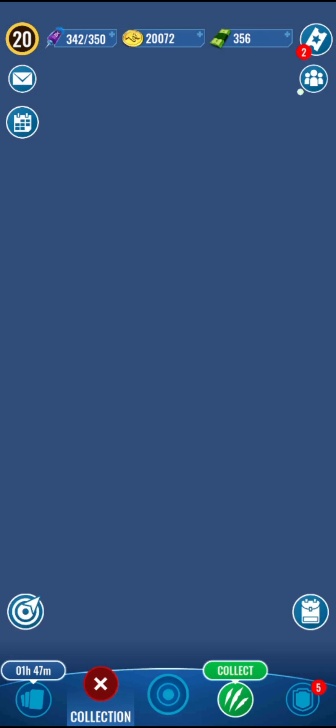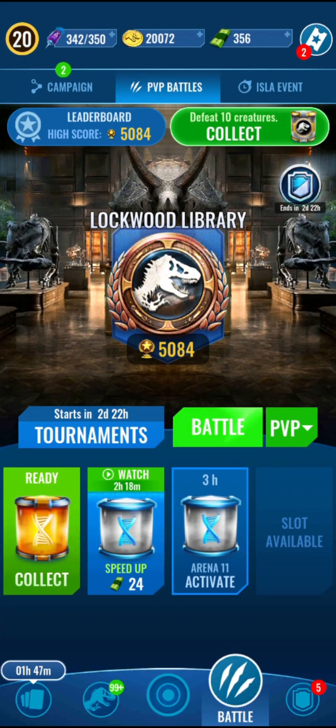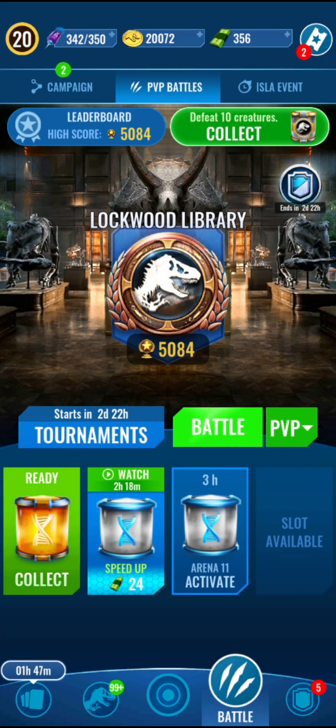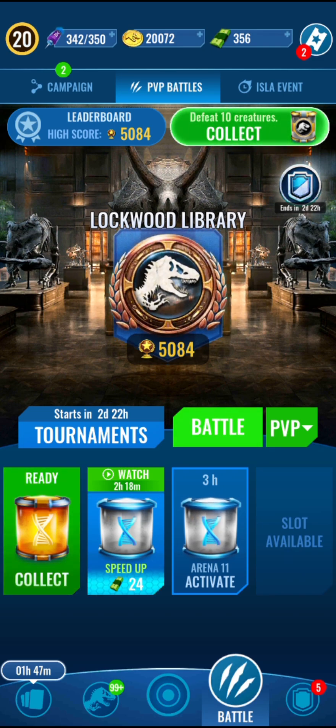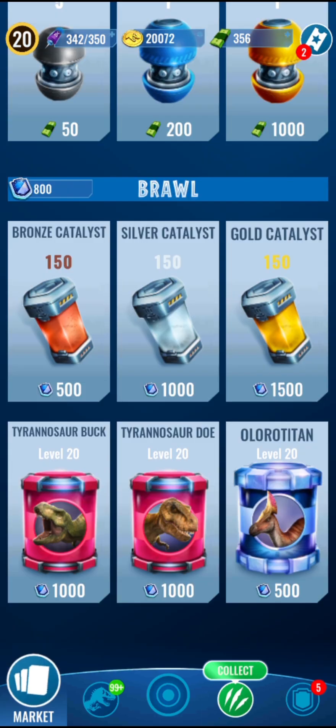We're definitely gonna be testing this out in the Epic Incubator Strike on the map. But first, Brawl — I've done a few battles already. The rewards you get are normal incubators, just as with normal PvP, and it also counts towards your daily battle incubators, which is awesome. You also get Brawl Crests, and those can go towards any of the offers. Catalysts is what you're gonna want — 150 silver catalysts is what I'm going for. I've won 3 battles so far.